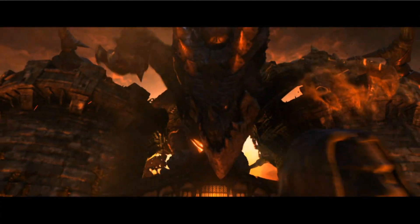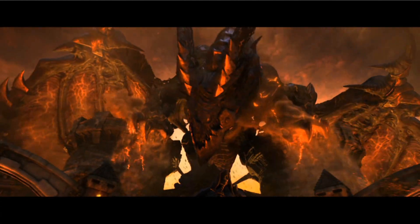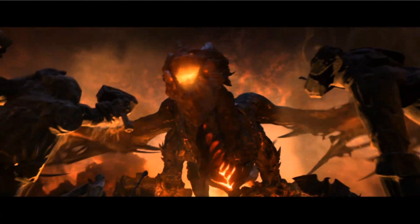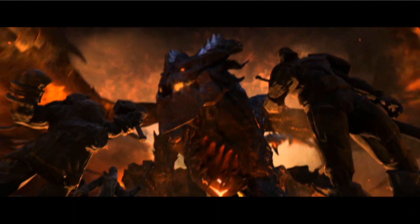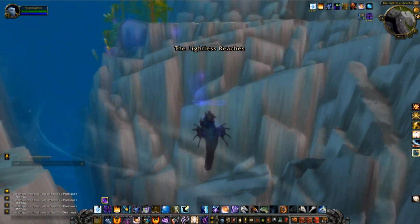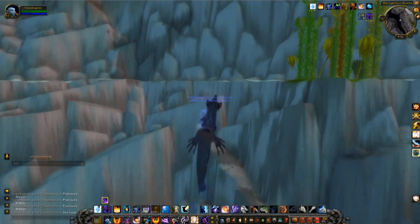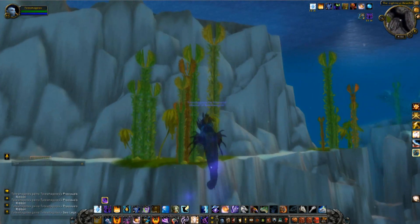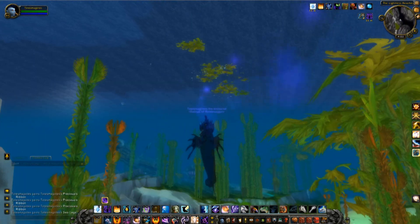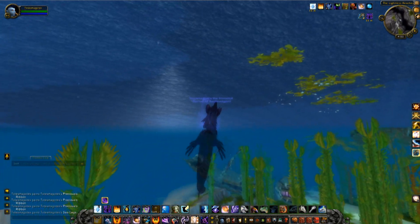Starting into Cataclysm, you're generally a level 80 character. There are new areas in this expansion that are very interesting. You have the lower leveling areas such as Vashj'ir, which is an underwater area — I was very pleased to start out here when questing on my journey to level 85. You can also go to another questing area when leveling from 80 to 82, called Mount Hyjal. Not to be confused with the Burning Crusade raid.